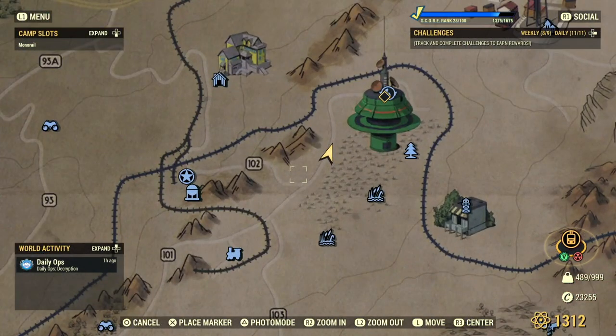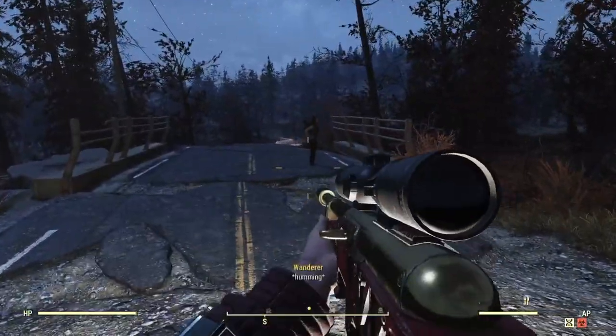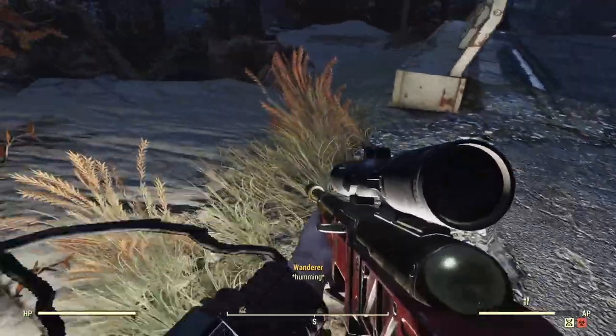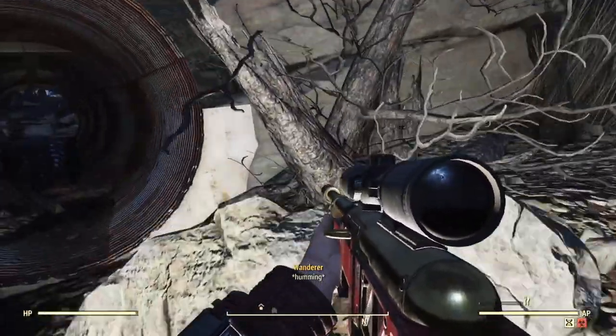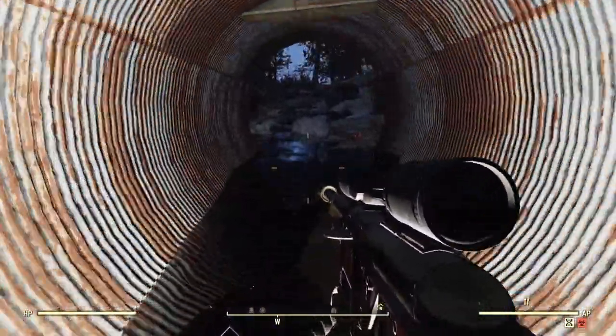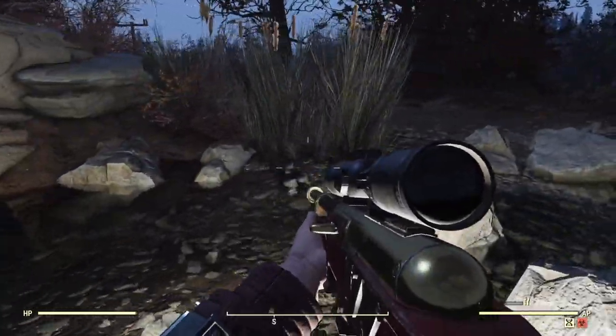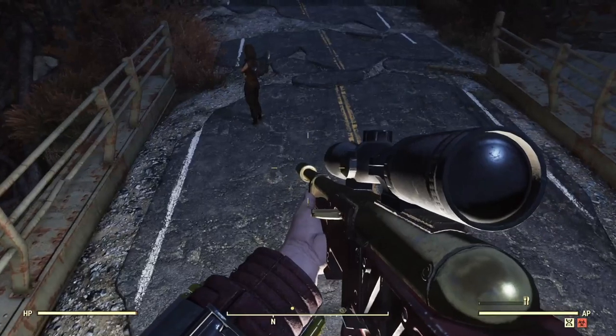Next up we've got an interesting little place near Foundation. If you fast travel over and head south along the road you'll come across a little bridge with a random settler NPC standing around being useless and making pointless comments. If you veer off the road here and look under the bridge, you'll spot a rather large drainage pipe running underneath. You can put foundations and other stuff in here and turn it into a little hobo hole, or use it as an entryway into a larger structure — either way it's an interesting and unusual place to build.